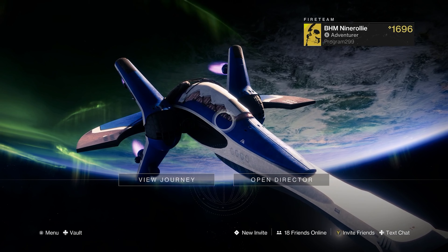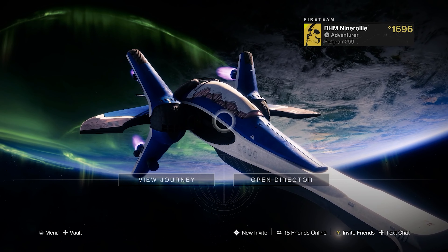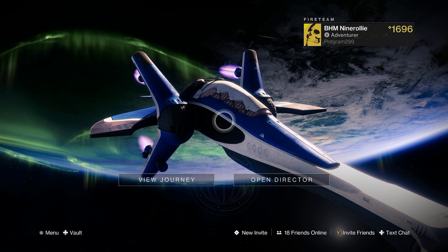Once you log in, you'll be greeted by this lovely home screen slash directory. To get things started, click on the Open Director tab and go to the EDZ tab on Earth.